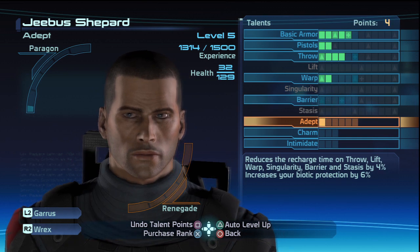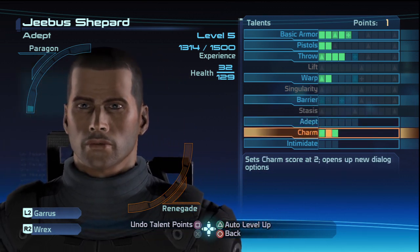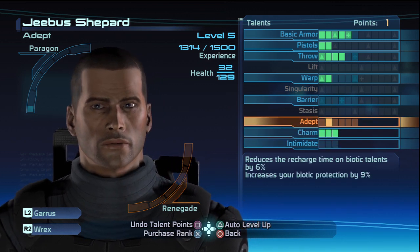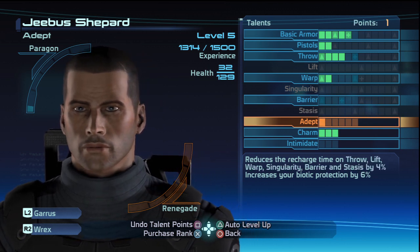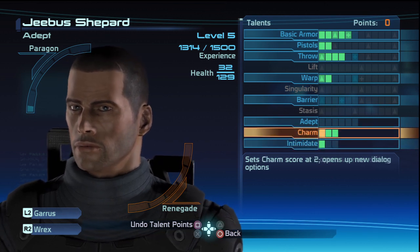Stasis, Barrier, Adept. I had a lot of people tell me to go into Charm, because that affects a lot of different dialogue options. What's Adept? It reduces the recharge time of Biotic Talents by 6% — I like that. Also Intimidate. So we're going to do that.